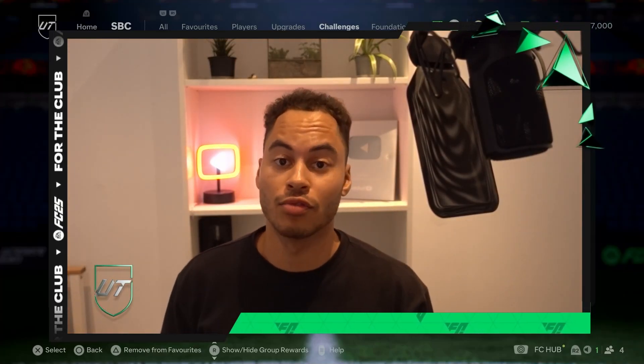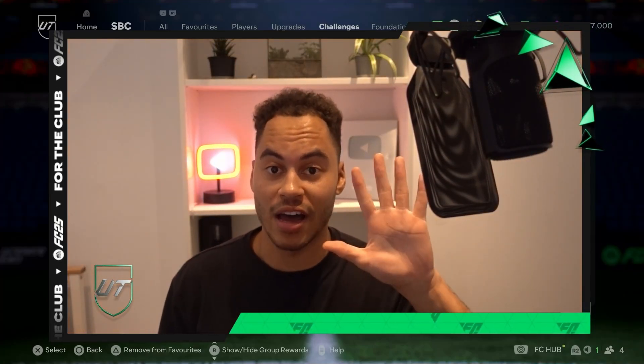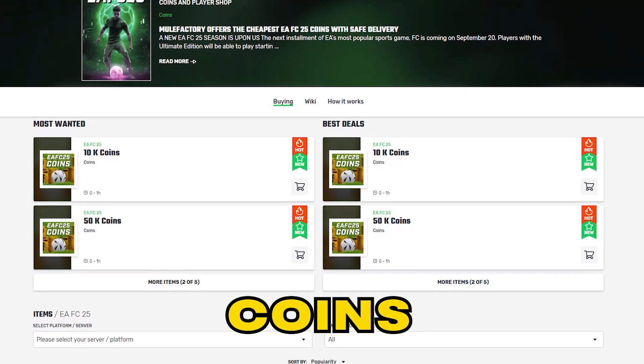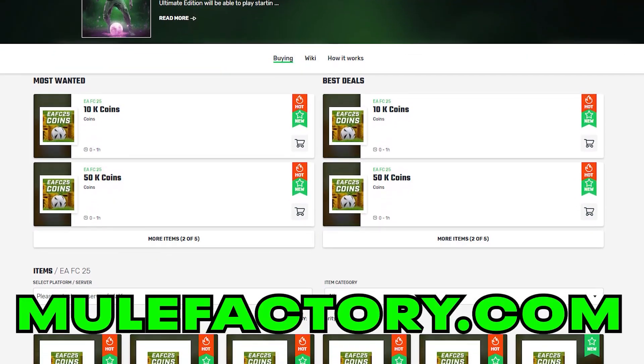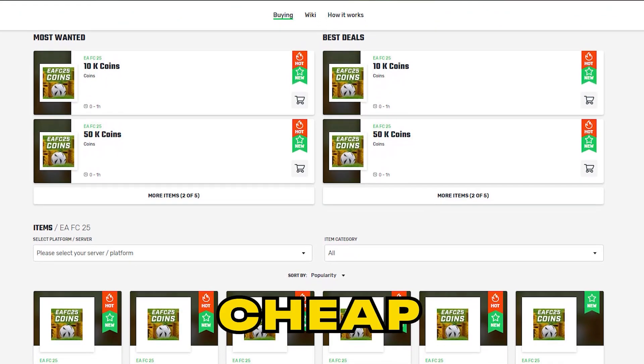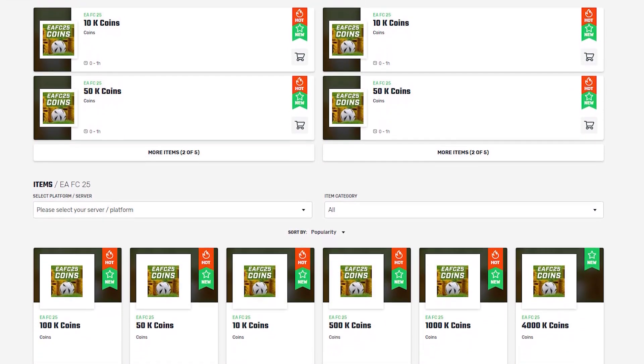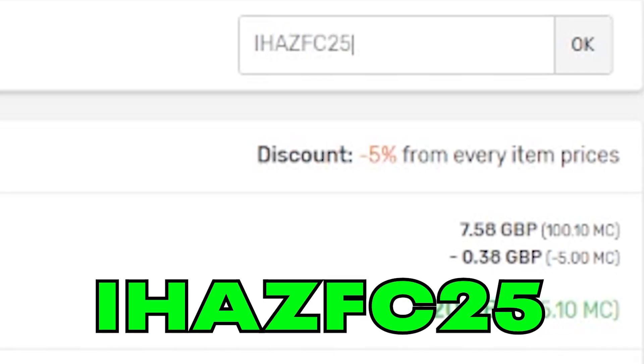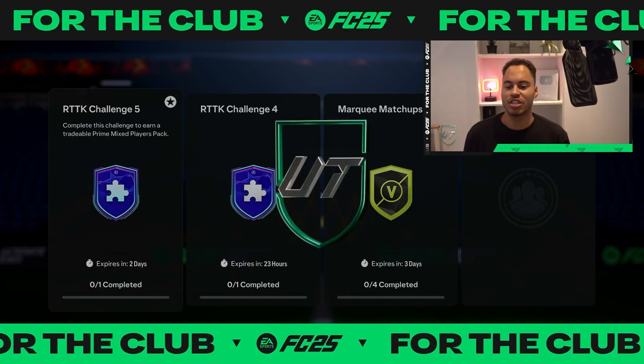Welcome back to the channel. Today we have Road to the Knockout challenge number five. If you need any EAFC coins, make sure to check out mulefactory.com, linked in the description — they're cheap and reliable. Make sure to use my discount code 'ihasfc25' at checkout for a discount.